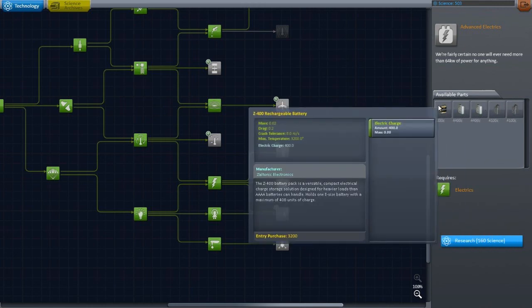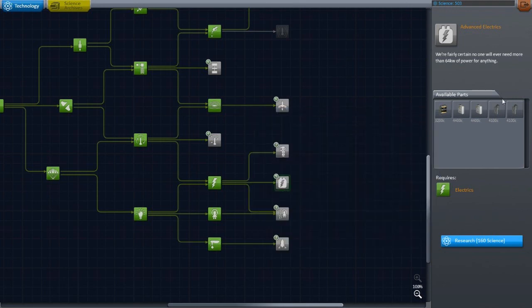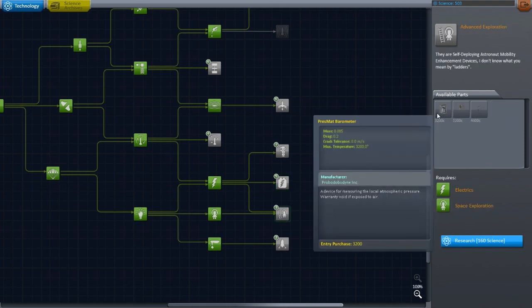And that is a rechargeable battery with a pretty big electric charge — the ones I've been using are 100 and 200. So I like that — I like all of that. That'll be good for the unmanned drones, and the solar panel communication centers and hubs and all that stuff I'll have in orbit around Kerbin.